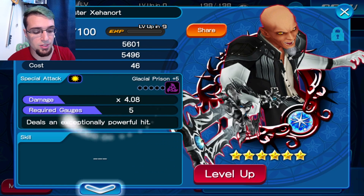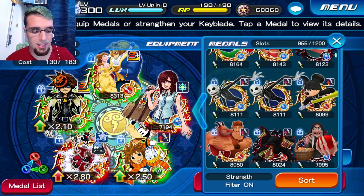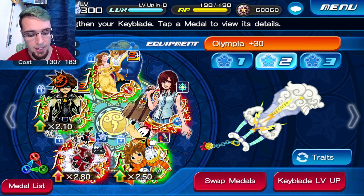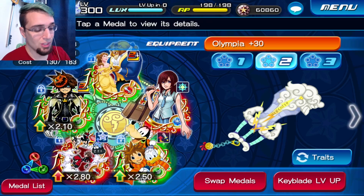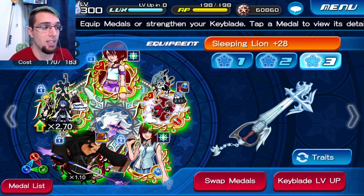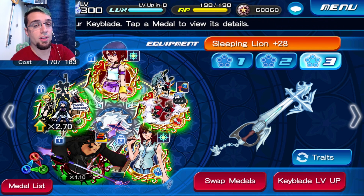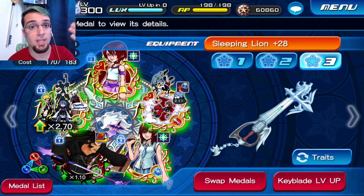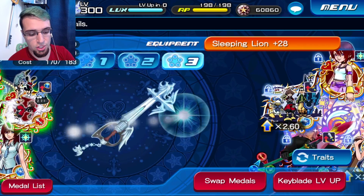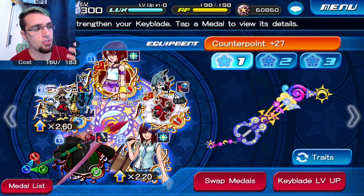If you do have Master Xehanort and he's not dotted, it's a 4.08 — just take that in. But the whole reason I'm telling you this is because your copycat medal is what's gonna help you beat all this. The setups I'm gonna show you are on the proud mode keyblades — the other keyblades are too low to do this. So you do need one of these proud mode keyblades to go with the key art you have.